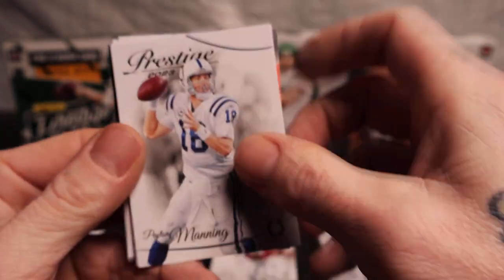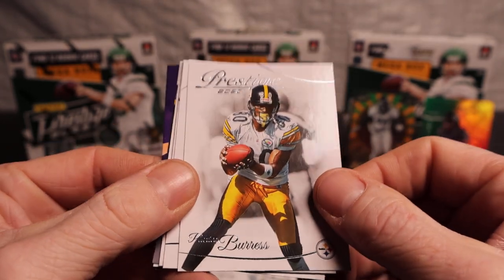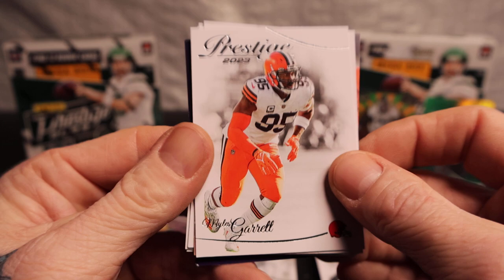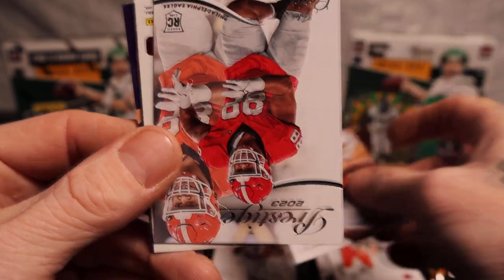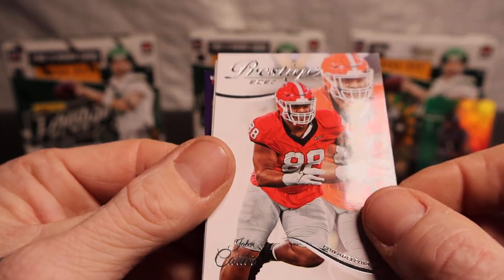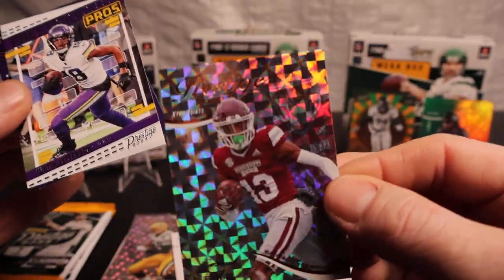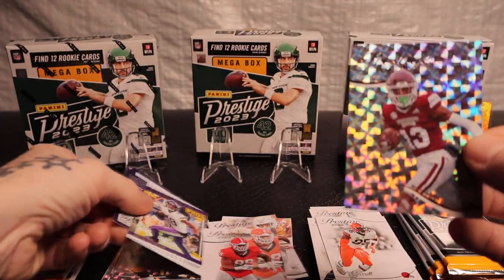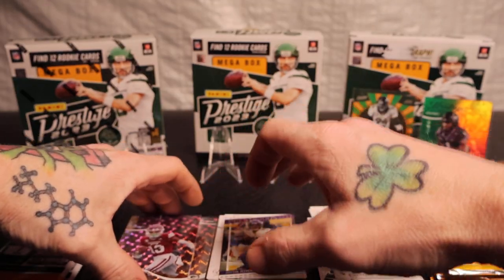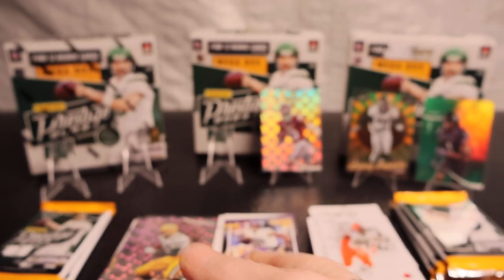Oh we got a Plaxico Burress plaque, Miles Garrett, Beon Robinson, Janet Carter, Emmanuel Forbes on the Extra Points rookie, Justin Jefferson again on the Prestigious Pros. We can definitely put him on the stands just for some color.